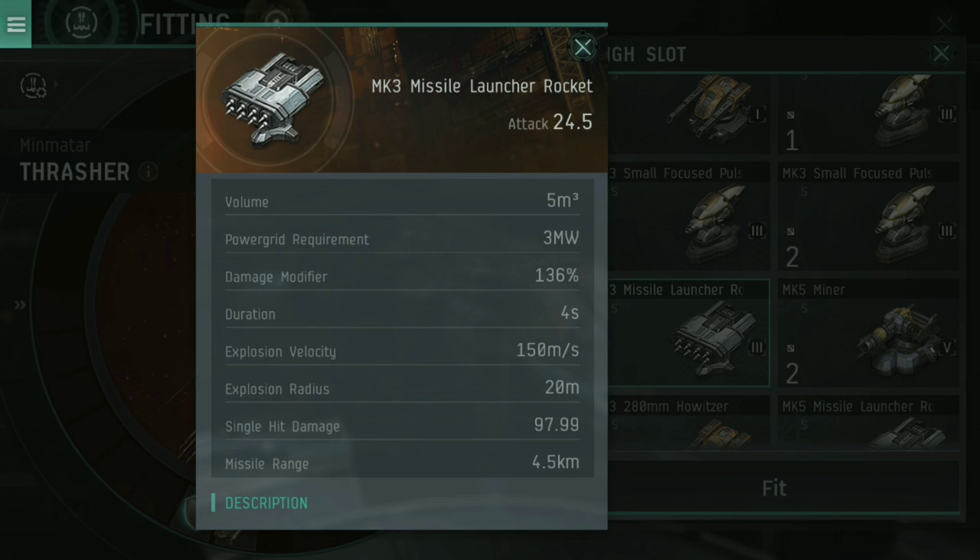Instead of tracking, you have explosion velocity and explosion radius. A smaller explosion velocity and smaller explosion radius does more damage and hits more effectively against faster-moving, smaller targets, whereas a higher explosion velocity and higher explosion radius is going to hit better against slow-moving and larger ships.